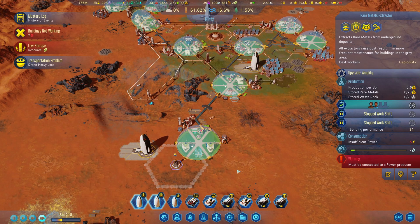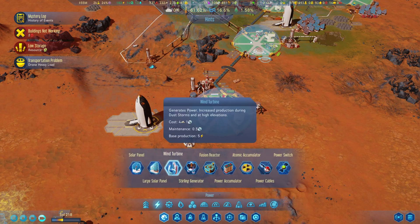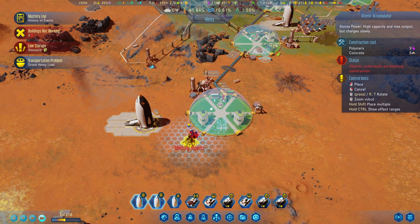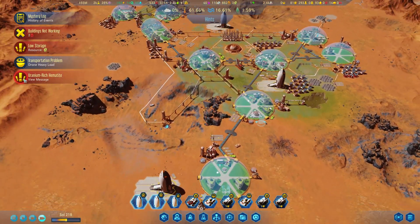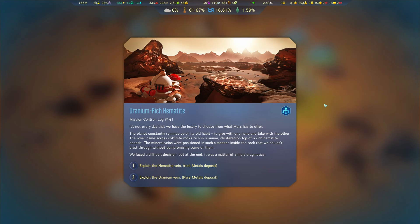This one needs power — how did I miss that? We could actually build this if we have enough polymers — we actually do. I might build this one and that will hopefully connect all that, so then we can store some more power as well. And we have an event: Uranium Rich Hematites. It's not everyday that we have the luxury to choose from what Mars has to offer — the planet constantly reminds us of its old habit to give with one hand and take with the other.